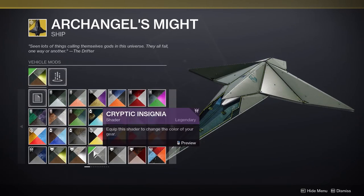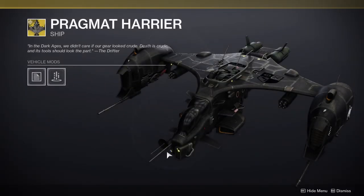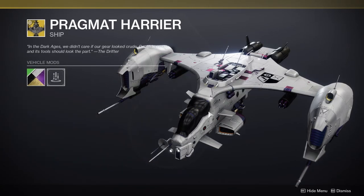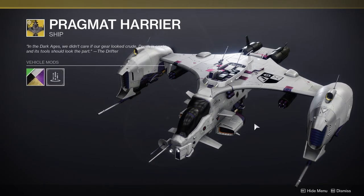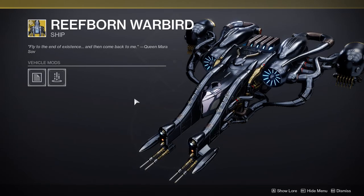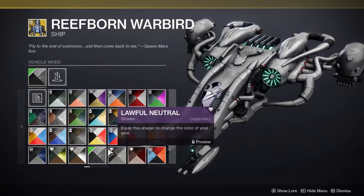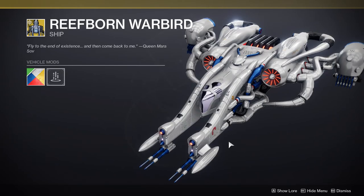Pragmat Harrier - oh shit, this is cool! And I see why they called it a Harrier - from the front it looks like one. Everything else looks massive too. I like this one, not gonna lie. Reef Born Warbird - this thing is bulky as hell and I love it. Yeah, I'm messing with this, it looks cool.